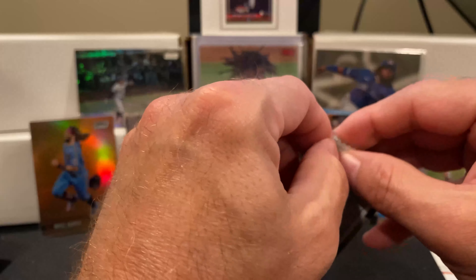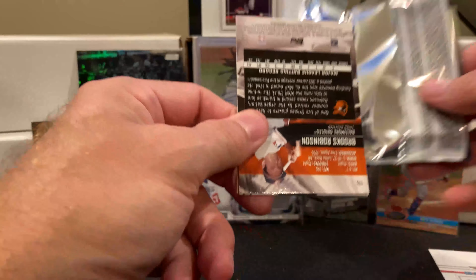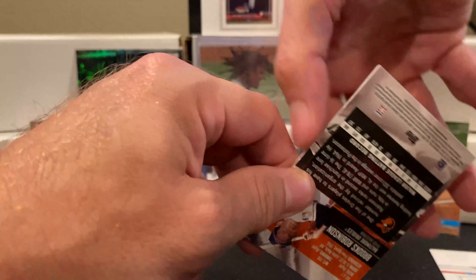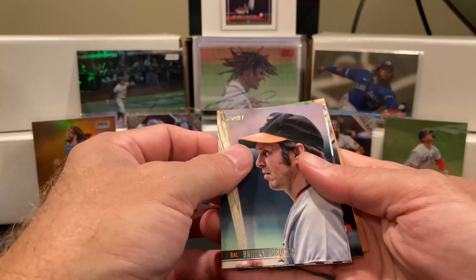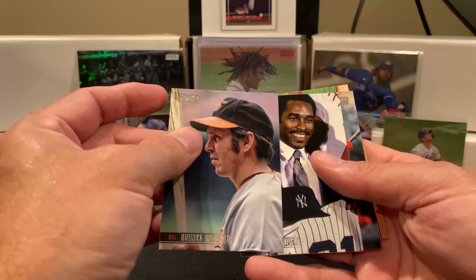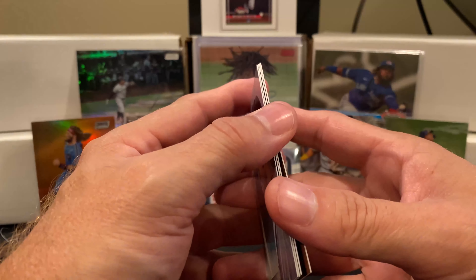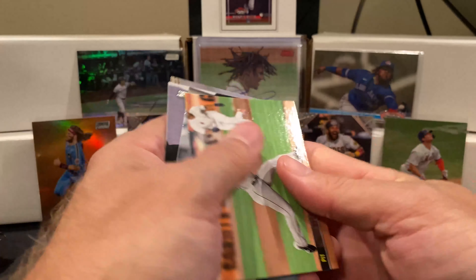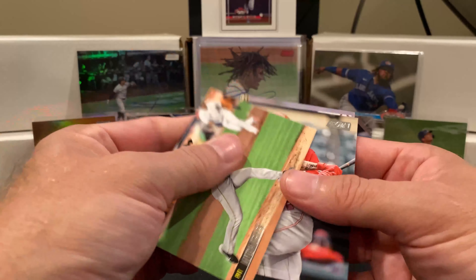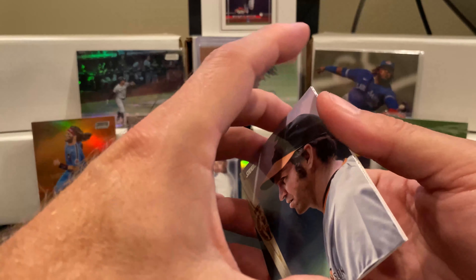I've cleaned up a bunch of area so hopefully I don't see any more camera problems. Our first card is a base Brooks Robinson. This is strange — this is only four cards. I'm missing a hit out of this one, at least a parallel or whatnot. We got Mitch Keller, Nick Senzel, Dave Winfield, and Brooks Robinson.